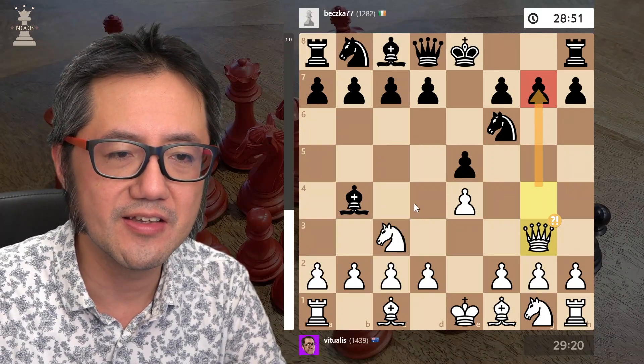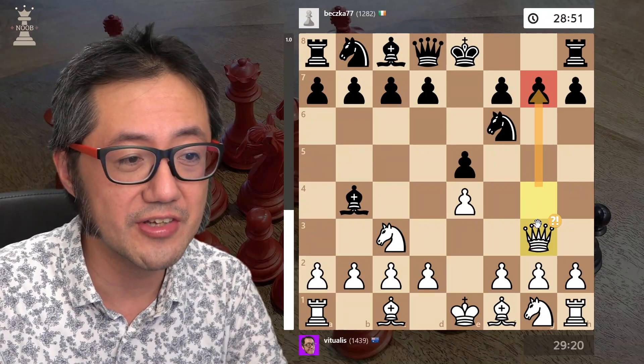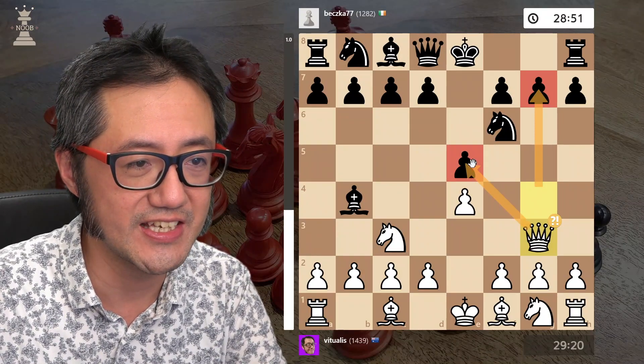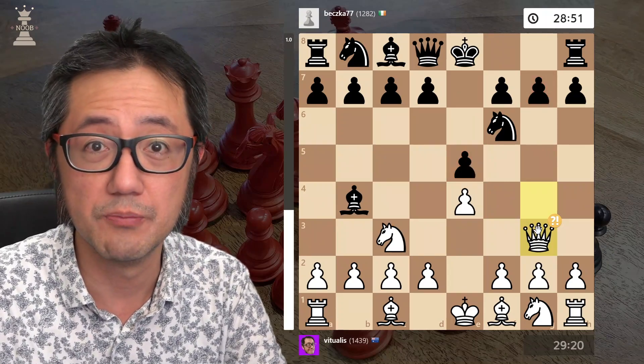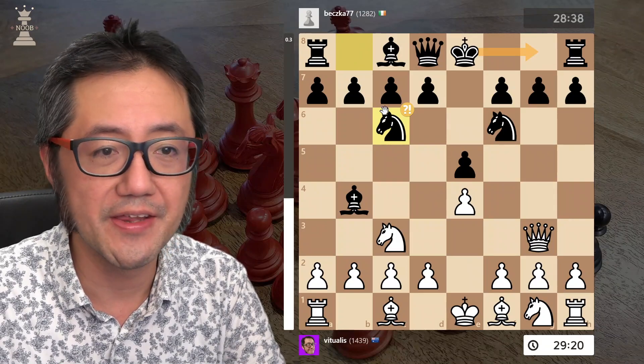Stockfish doesn't quite like this as much and says that black is ahead, minus 1.2. However, there's a lot of potential trickiness here as well — I quite like this potential move, which is very thematic in the giraffe attack. They developed their other knight.